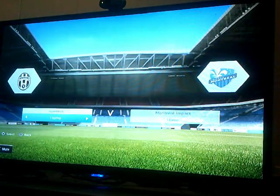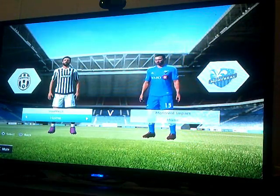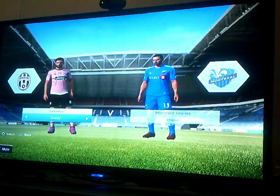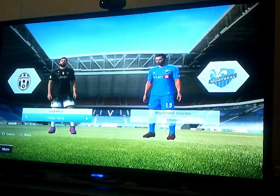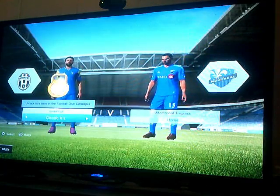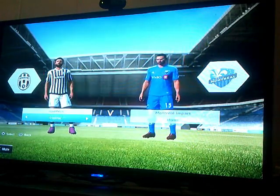Juventus — the Jeep logo. Love to be sponsored by Jeep. The black and white stripes and all that. Road jerseys are pink — I remember seeing the pink jerseys and thinking we're not going to wear pink. Alternate. Classic kit — the blue with what looks like yellow stars. Juventus used those jerseys in the 90s when they were in the Champions League final.